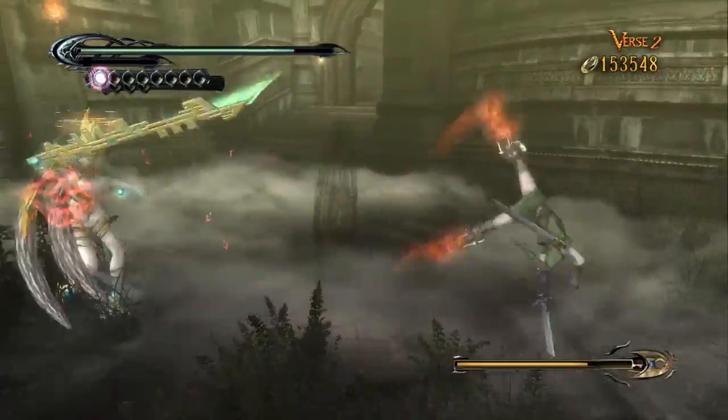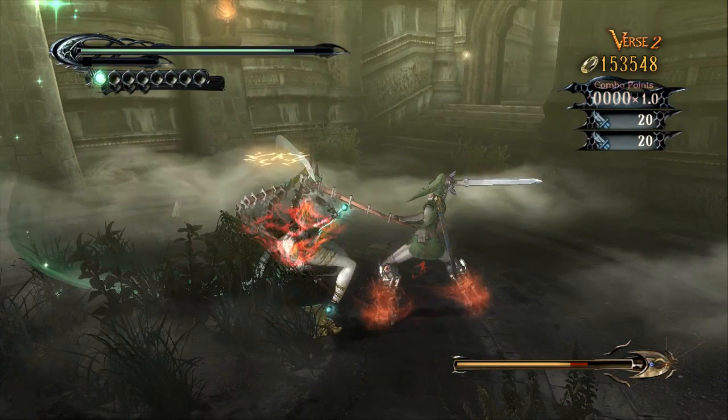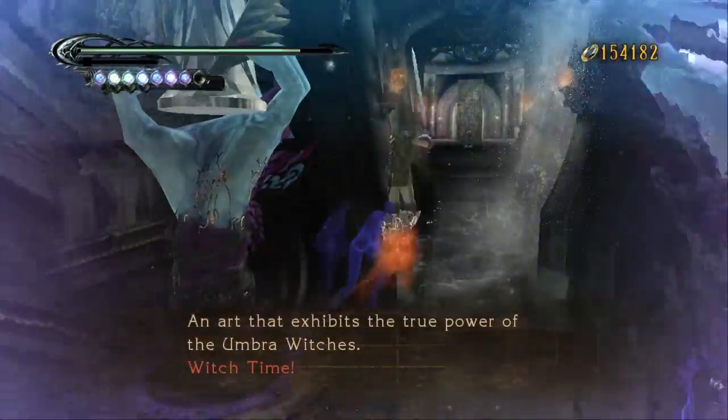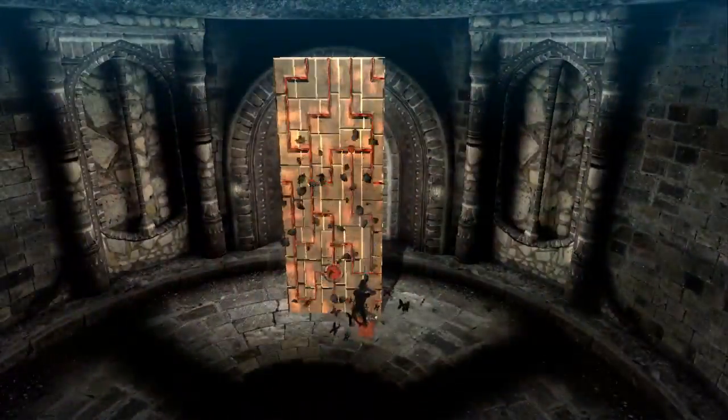Another anecdotal scenario I could provide is this: what is the difference between seeing an enemy prepare an attack and A) dodging, or B) pressing ZR to dodge? The difference is the acknowledgement of the controller in the exchange.